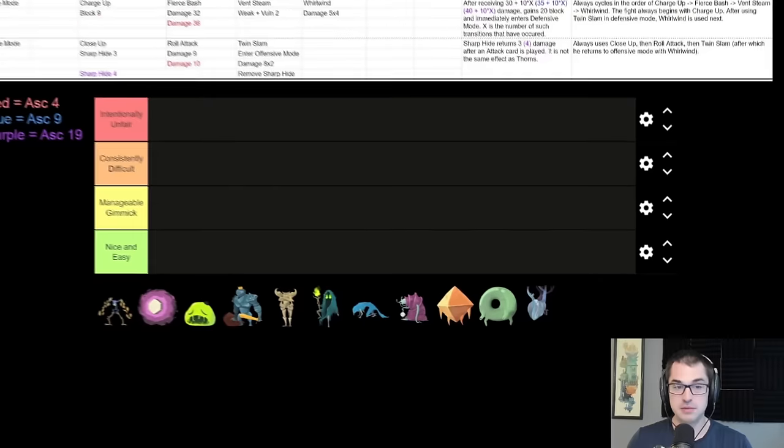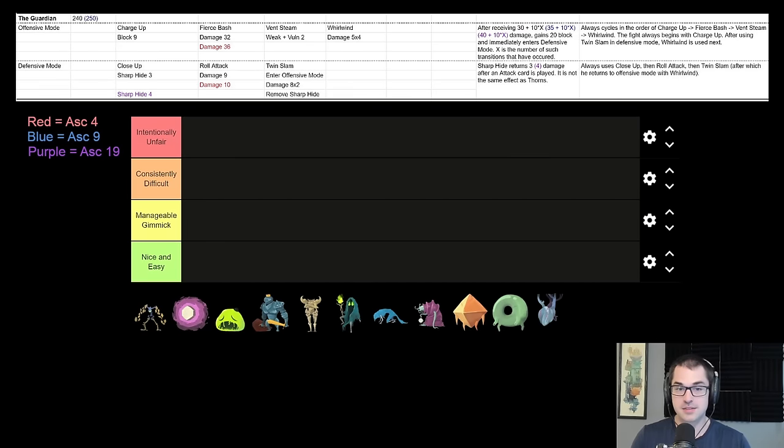Hey YouTube, Baylor here. Today I want to talk about the bosses of Slay the Spire — not your boss at work, but the bosses in the game. Numbering only 10, these bosses create the most difficult challenges of any given run. You fight randomly one of three bosses each in Acts 1, 2, and 3, and then the Corrupt Heart in Act 4, so a usual run encounters four bosses. Today we'll talk about each boss, their strategy, how to counter what they do, and rank them by how challenging I find them personally.